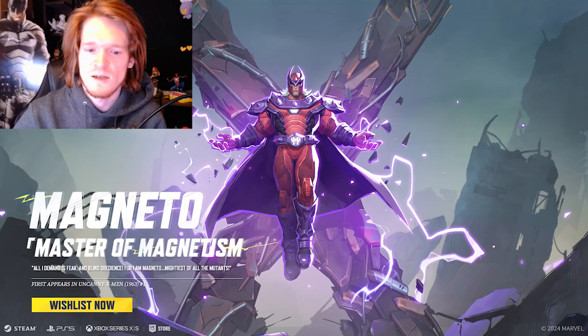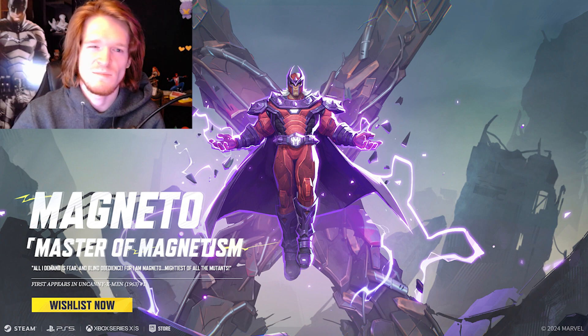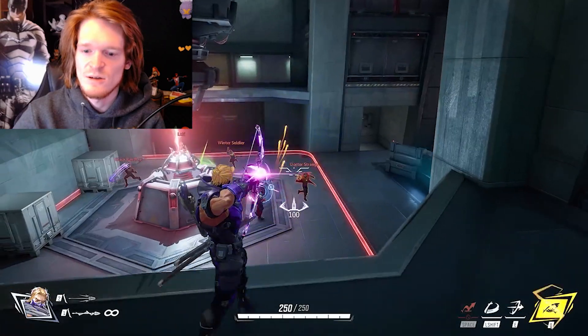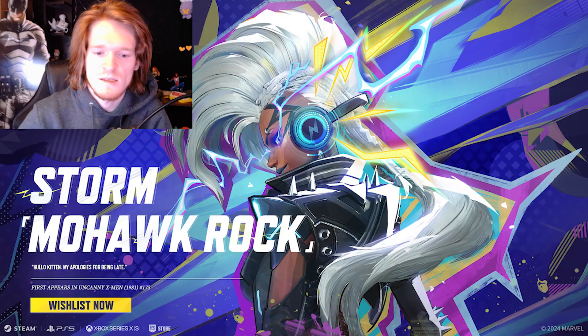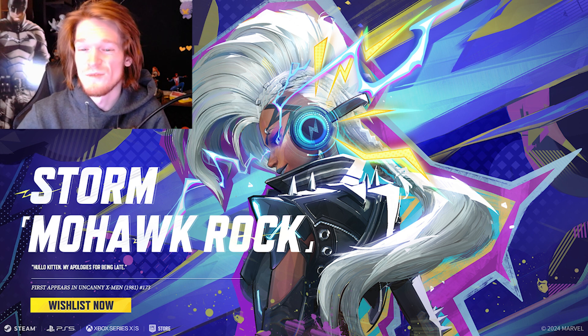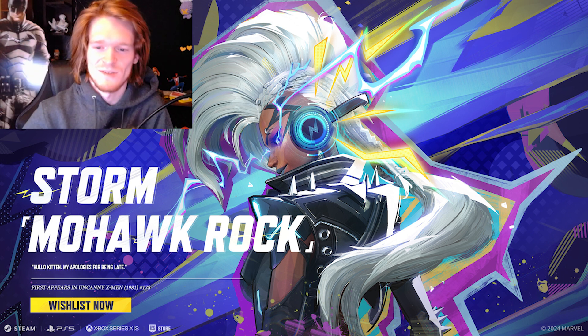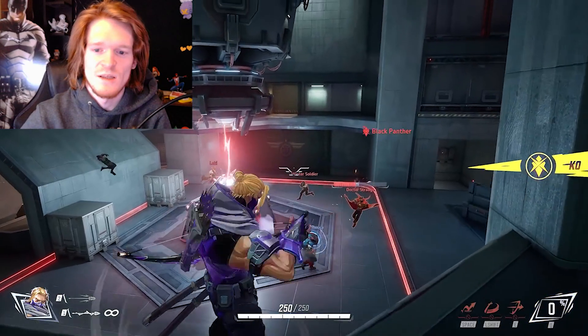Following that was the Magneto Master of Magnetism skin from Uncanny X-Men 1963 — pretty cool looking skin, the comic ones are always fun. Then 10 days till launch was the Storm Mohawk Rock skin from Uncanny X-Men 173. This skin looks really sick. They're doing really good work with all the skins and just the whole vibe of the game — the art style, everything.